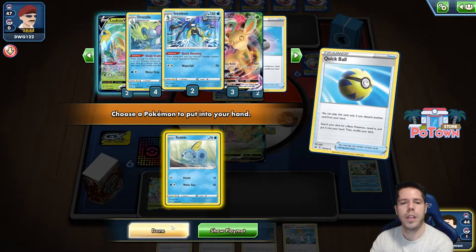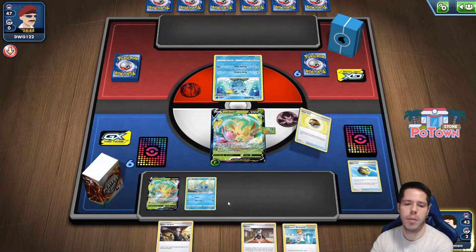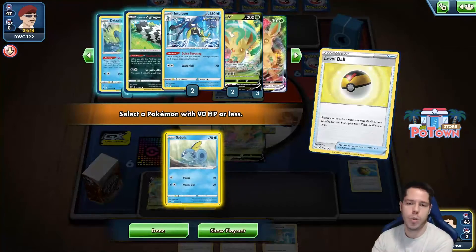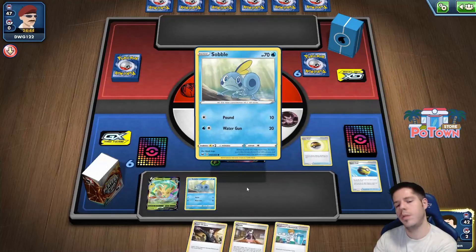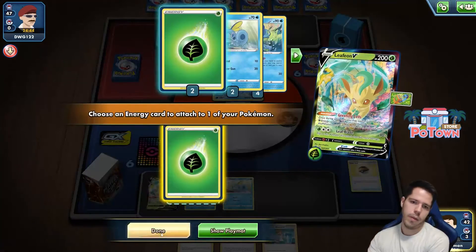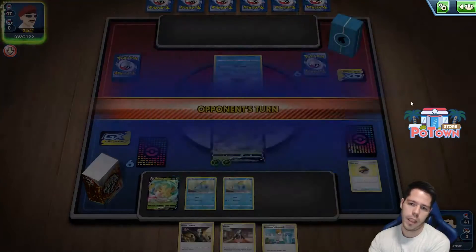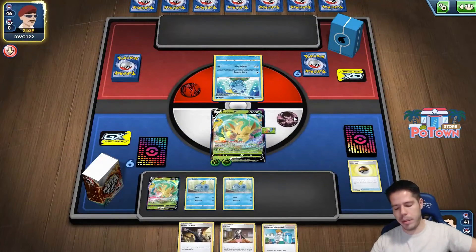Quick Shooting with Inteleon will be extremely, extremely important — to the point where I want to establish both Inteleon lines, because I want to get close to Inteleon as soon as I can. I could have saved that Level Ball as well. Leaf Blade does respectable-ish damage.